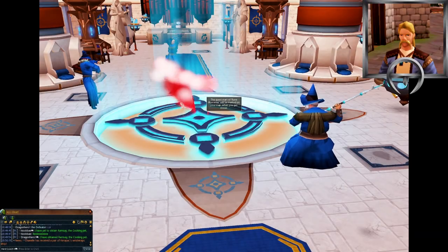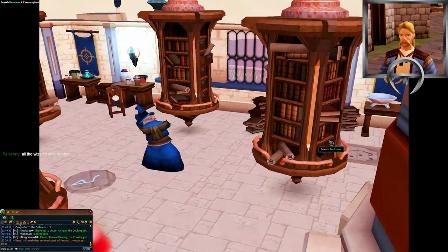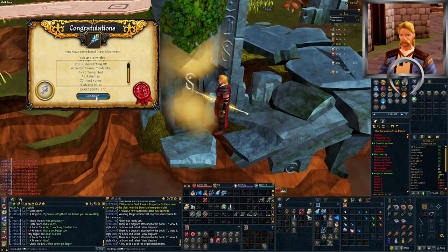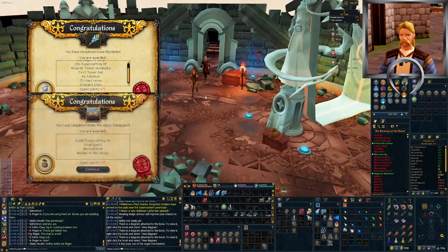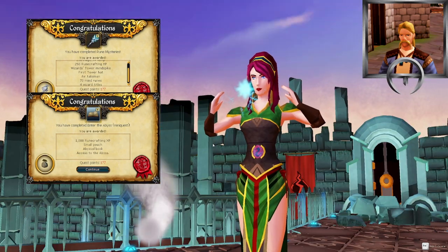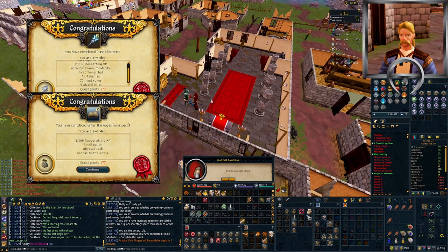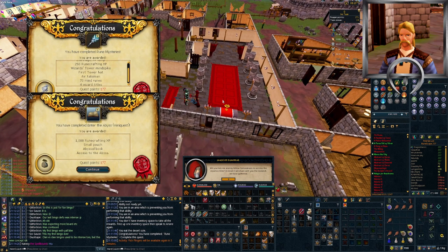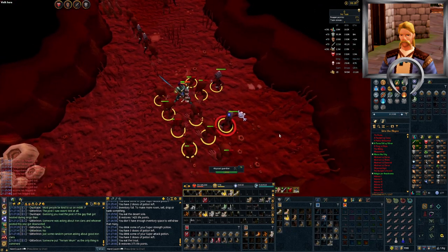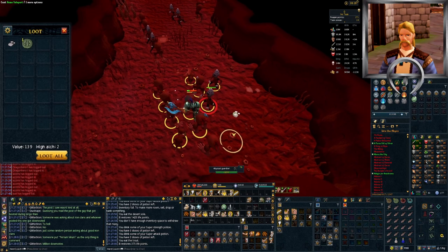Before I can complete Lunar Diplomacy, I need to get a few runecrafting talismans for access to the elemental altars for the quest. My idea for this is to get Rune Mysteries completed so that I can do the Entering the Abyss mini quest for access to the Abyss, as the mobs in there drop talismans frequently, and they're great early game combat XP. Completing those two didn't take very long, so it's off to the Abyss to snag talismans. That also didn't take very long — let's get Lunar Diplomacy underway.